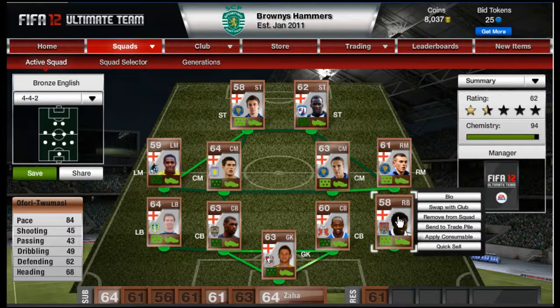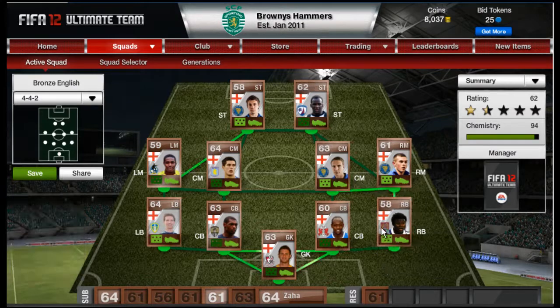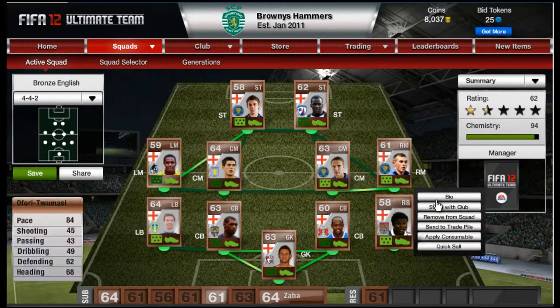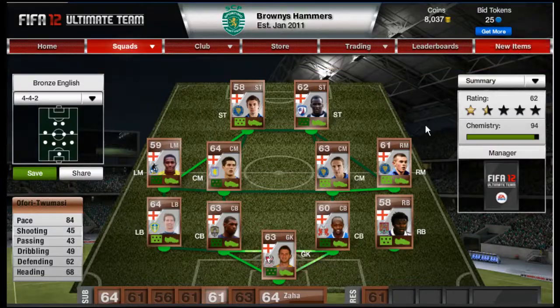At right back I've gone for Massy because he's got three-star skills, defending of 68, heading of 62-68, and 84 pace. He also links in really well with John Taylor on the right. He was bought for 1100, which is a very good price in the 4-4-2 formation.